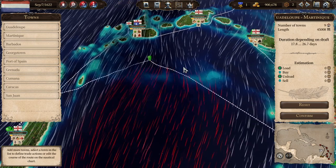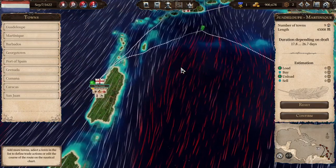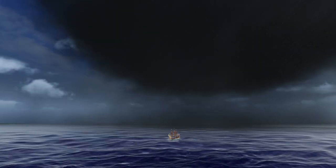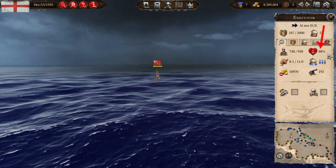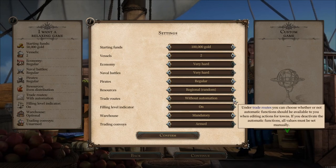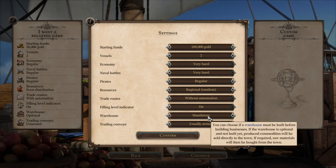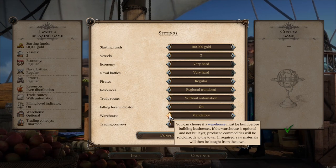To tune your routes further you even have to consider the wind, which affects the speed of your convoys. You can set additional waypoints for this. There's a cool overview by pressing the alt key that shows you the wind directions of the map, which do not change during the game. There can also be storms on the map that can damage your convoys. If you play a free game, you also have the option to disable the automatic trade route option completely, found in the custom settings when you create a free game.